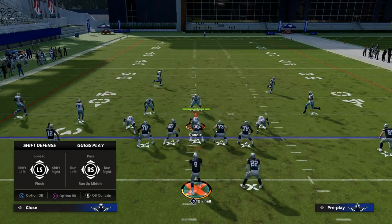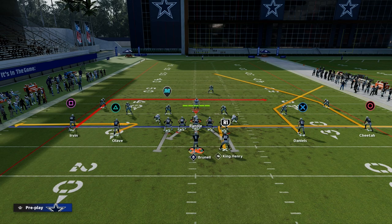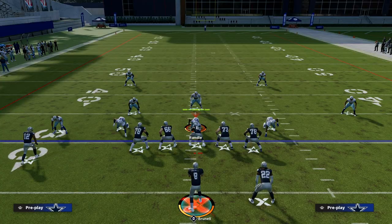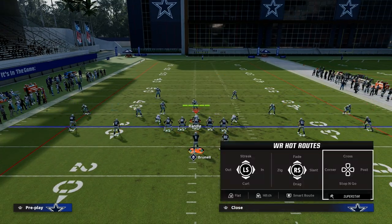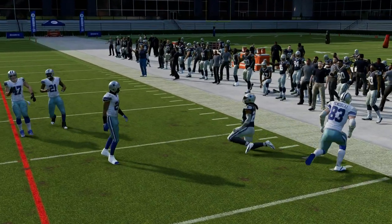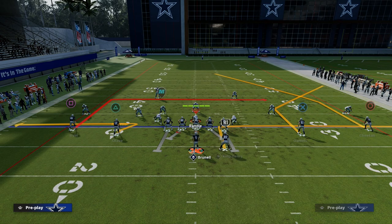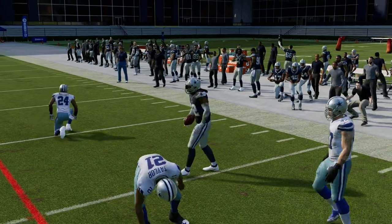The same thing happens in Cover 3. In Cover 3 you have five underneath defenders instead of four, so they'll take away the flat routes — but they're not going to take away the corner route, as you can see right there. Now what they can do is play Cover 2 with cloud coverage. If they start playing Cover 2 with cloud flats, you want to attack the flat — you have leverage there. Take your flat read. If they're dropping cloud flats, you have to take what the defense gives you: high-low the flat in Cover 2. Throw the flat, turn it upfield, get your 10 to 15 yards.